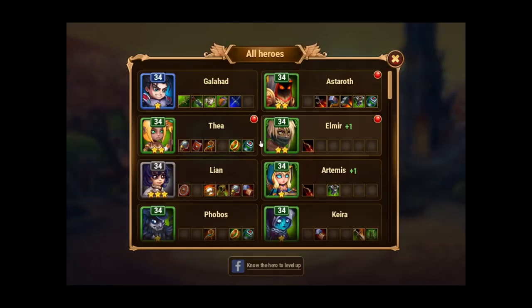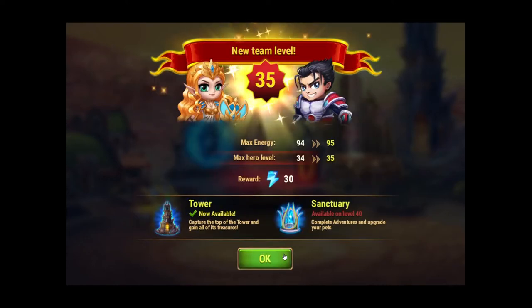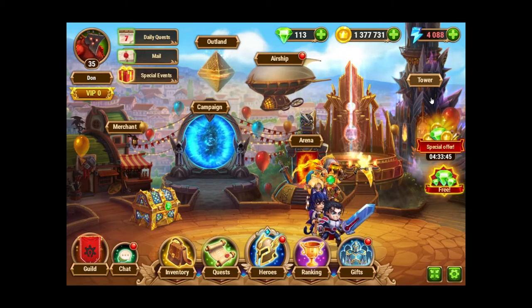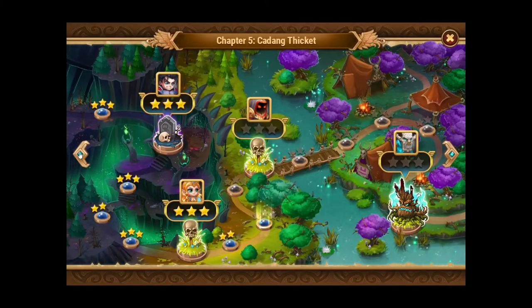Oh look, I just completed something — let's unlock it. I just got level 35, awesome! You have a campaign, the arena, this altar thing in the back, and then this giant tower. The higher the level you go, the more that you'll unlock, but you start off in the campaign kind of deal.